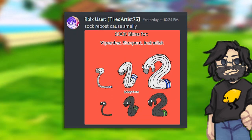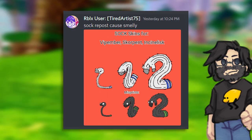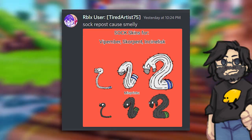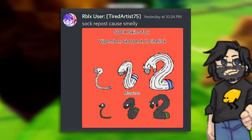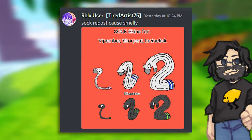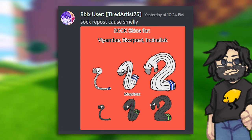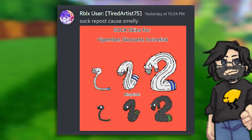Last but not least — Vibe Amber and his evolutions. When I saw this I just needed to include it. This needs to be in the game, and honestly this is a skin I would fight for with promotions and everything. I love this. It's such a funny concept — you can still recognize him as Vibe Amber even though his design completely changed, and that's such a unique and cool thing. Tired Artist 75 did a great job capturing the essence of Vibe Amber while making it completely unique.